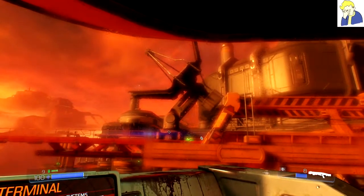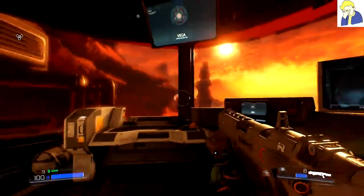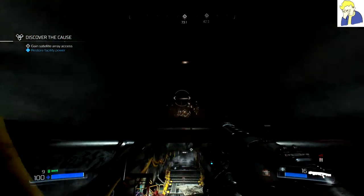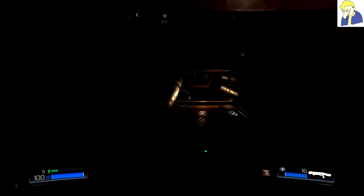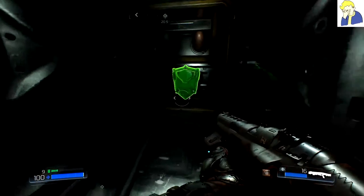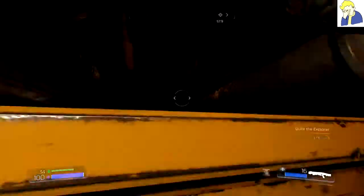The first secret is right after we activate the power terminal. We're going to have to go through this little cutscene. Then we're going to turn around and rather than heading all the way back down, right there on that ledge — we want to get up there. That jump can be a little tricky without the double jump, but once we get that, we're going to hang right. There's a little tunnel back through here which is going to take us to an armor, and that armor is just the first secret.